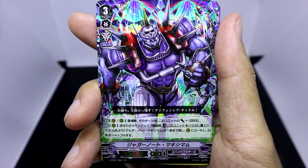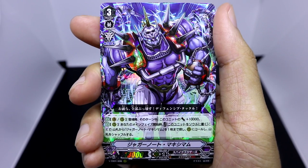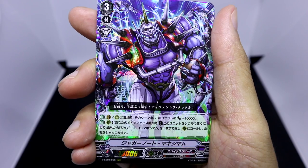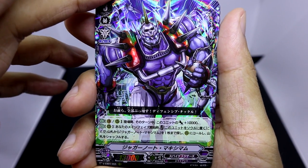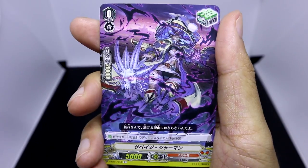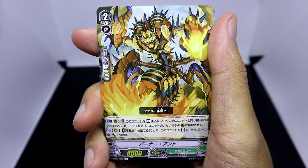Spike Brothers is definitely the clan I'm least interested in this set, but if there's one Spike Brothers foil I definitely didn't mind pulling, it's the retrain of Juggernaut Maximum. Juggernaut Maximum is a triple rare with a Force imaginary gift marker. When Maximum arrives on either the Vanguard or Rearguard Circle during a turn, it gets plus 10k power — ideal for appearing during the battle phase as a Rearguard. When Maximum is in a Rearguard Circle at the start of the main phase, you can move it into the soul to search for another Juggernaut Maximum from your deck, call it to the Rearguard Circle, and shuffle your deck. This way you can keep maintaining the power of your lines by reshuffling the Juggernaut Maximums each turn. It works as both a Vanguard or Rearguard, and even if you're forced to ride it, you still get the imaginary gift Force Marker.